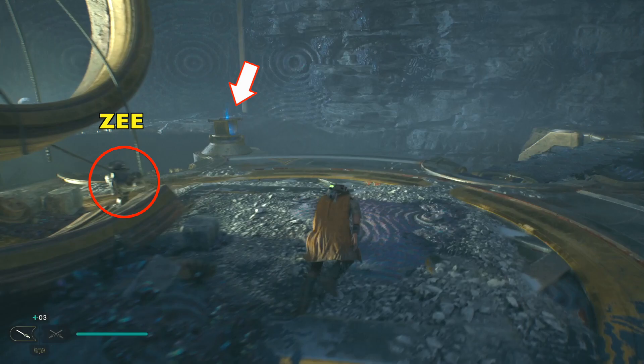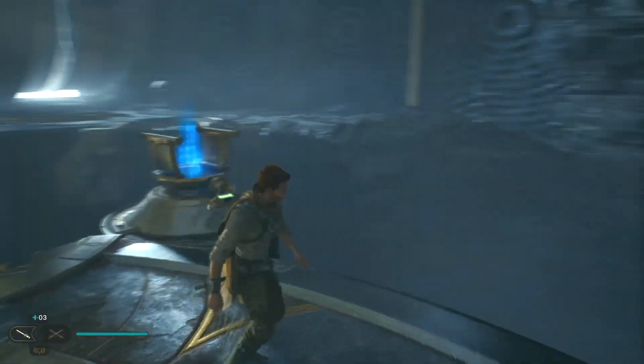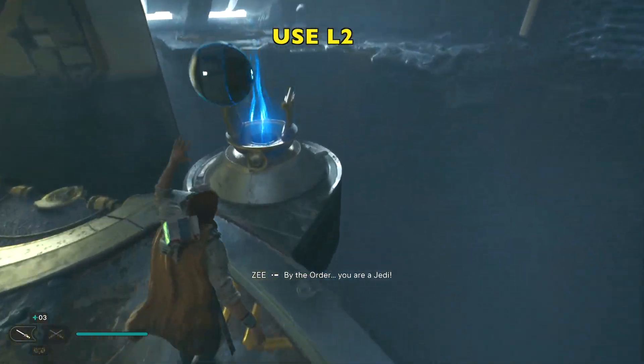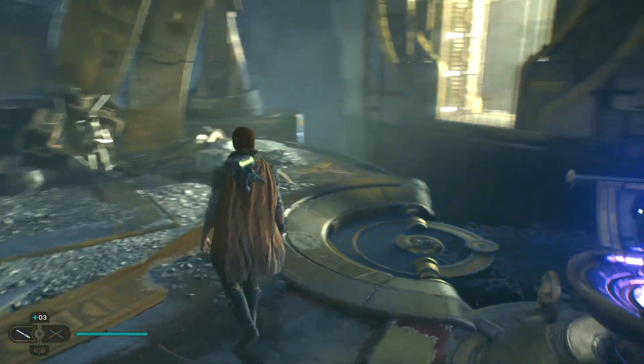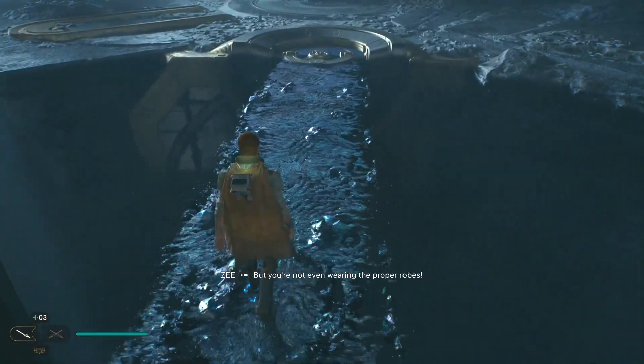Now you can see Z. I'm going to make sure we're all on the same page. So from Z, we're going to head back over to this pedestal — note that pedestal. Go back to the original orb we used, grab it with L2, and put it right into this pedestal right here. Now it's going to create another bridge for us.